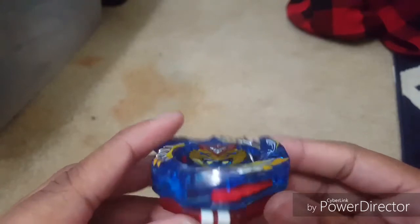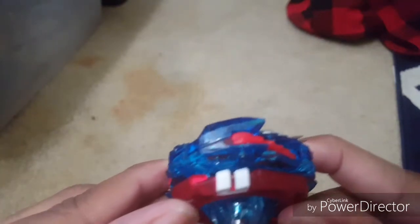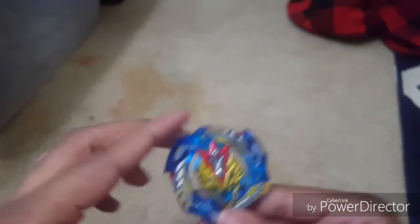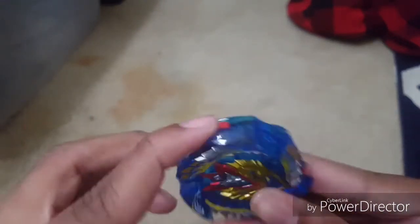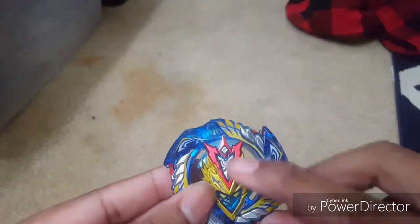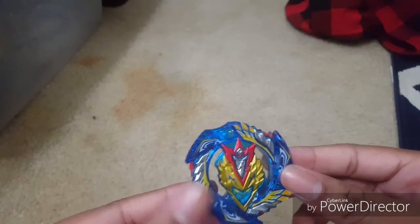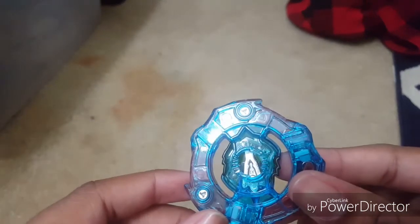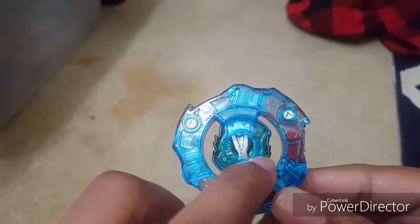Alright so this is Cho-Z Valkyrie. Let's look at the layer — it really looks awesome, really bulky. Let's take off the layer. You have really good recoil right here. There's some metal on it, and if they had made this whole part all metal this beyblade would have been really heavy because it's so bulky. They made it with heavy plastic and put a metal chip on the back so it's weighted more.